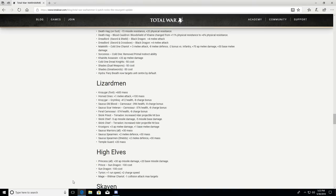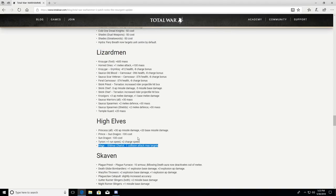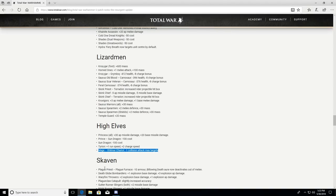High Elves: Princesses all get plus 30 AP missile damage, plus 20 base missile damage — so we might see some Princesses. Prince on a Sun Dragon: minus 100 cost — we'll see that Walmart Dragon a bit more often. Tyrion: plus 1 run speed, plus 2 charge speed. Mage on Iflamar Chariot: minus 1 collision attack max targets — making the chariot a little less devastating.